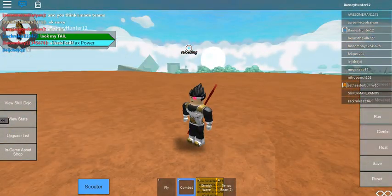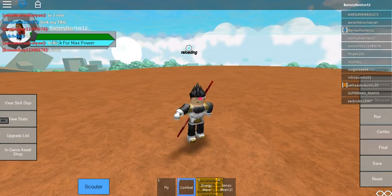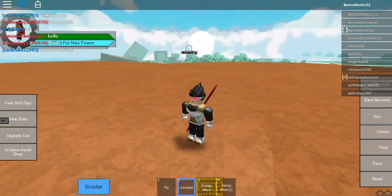Combat — you use the Q key. Okay, here we go: 2, Q, E, R, and T. That's what you use for combat.